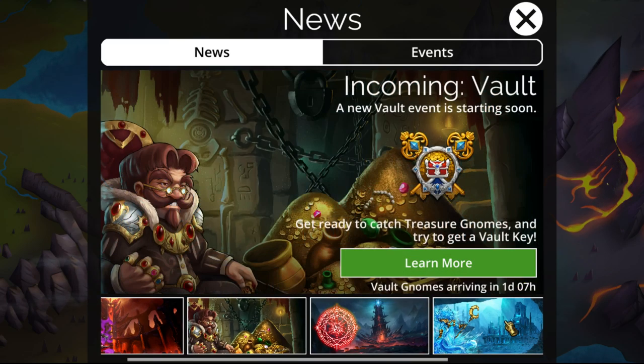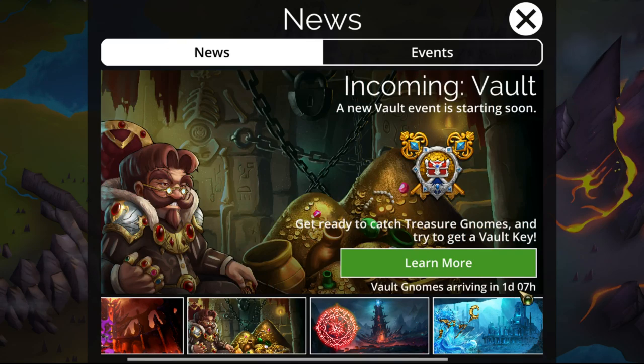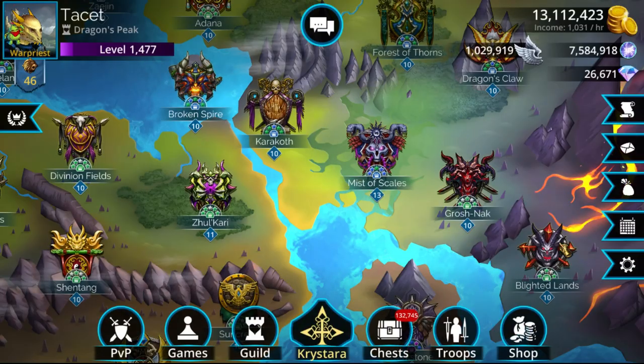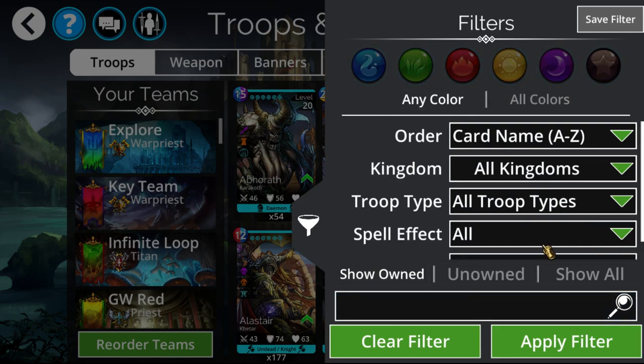It's still available for another one day and seven hours as of this recording, so you still have a whole day until Friday reset — end of Thursday — to get this thing from Glory, Gem, Guild, and VIP chests. It is a pretty decent Mythic, very similar to a blue version of Infernus, similar to how Obsidious is a brown version of Infernus.